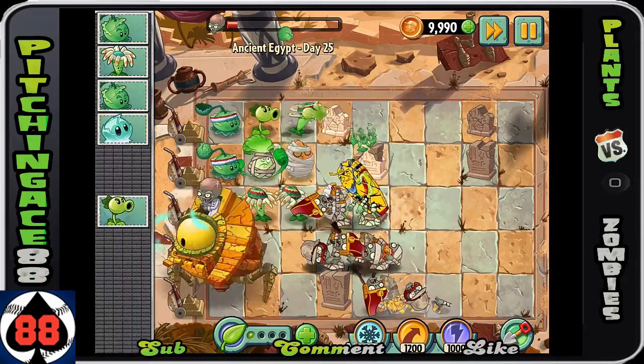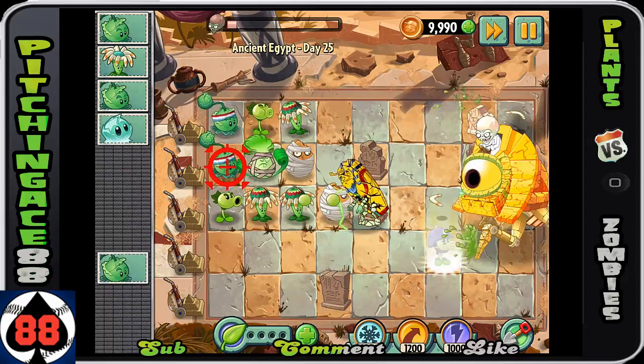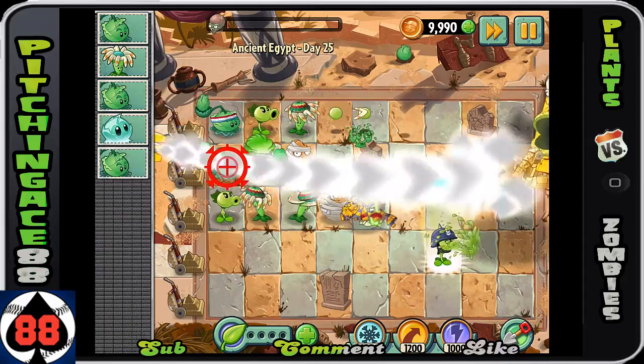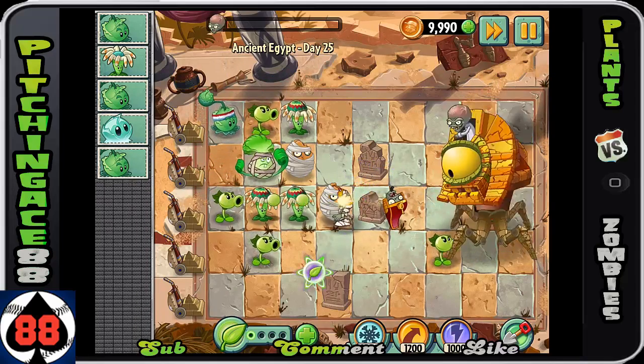What we can do is look at his health. If you get him down to this health, you want to use your plant food and just take him out - on a Bonk Choy, or in this case, a repeater.